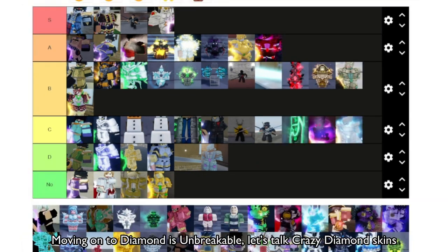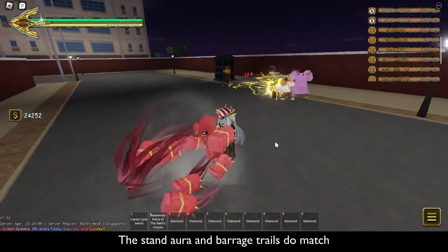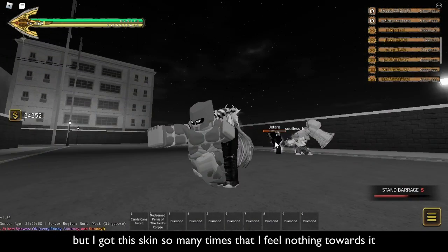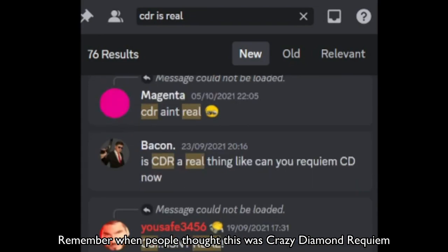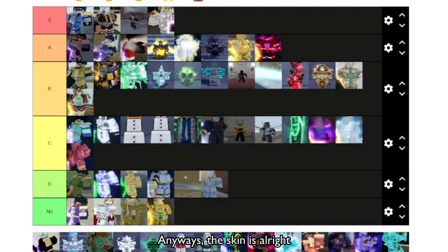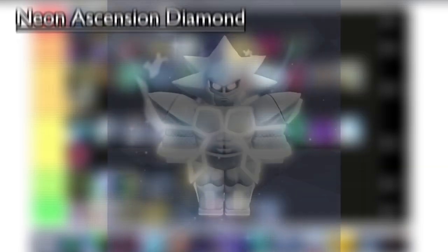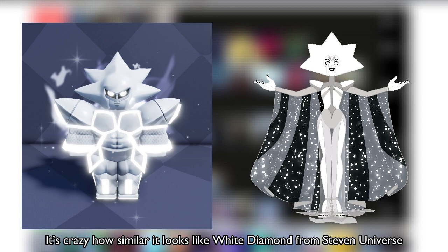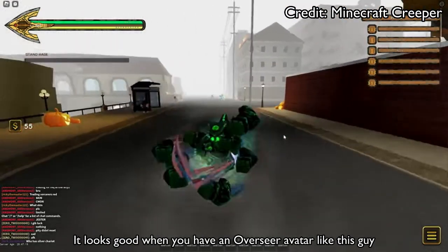Moving on to Diamond is Unbreakable — let's talk Crazy Diamond skins. Crazy Ruby — the stand aura and brush trails do match, but I got this skin so many times that I feel nothing towards it. C tier. Jade Peace — remember when people thought this was Crazy Diamond Requiem? Anyway, the skin is alright — matching brush trails and stand aura, basically Crazy Ruby but better in every way. A tier. Sunate no Sakura — no. Elizabeth Lion — no. Crazy Idol — neon ascension. Diamond — it's crazy how similar it looks to White Diamond from Steven Universe. Crazy Overseer — it looks good when you have an Overseer avatar. B tier.